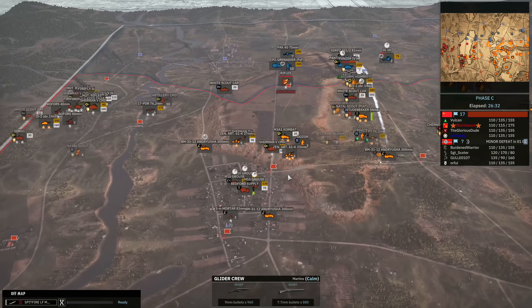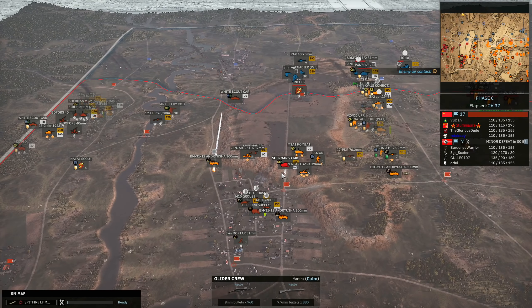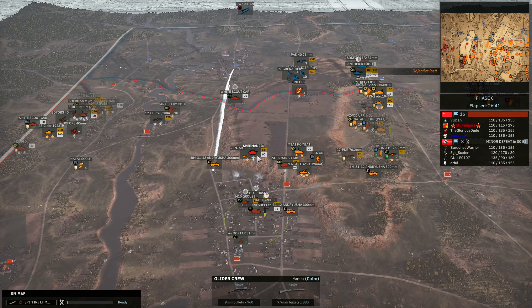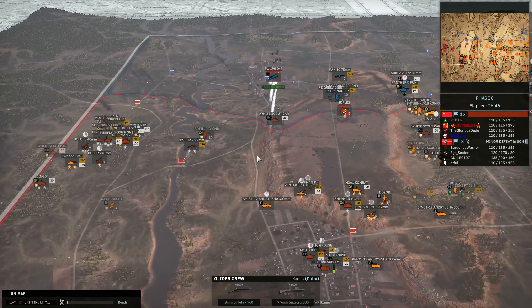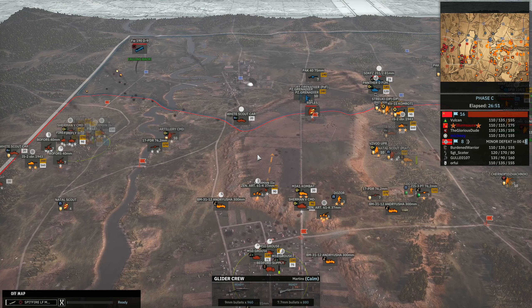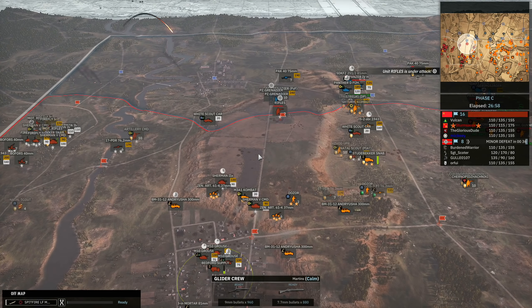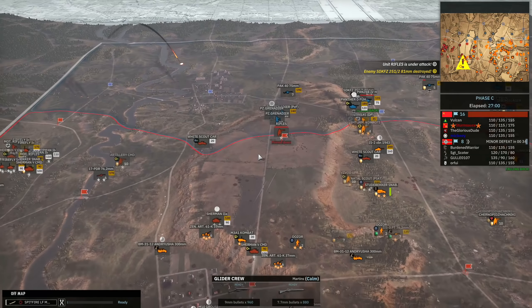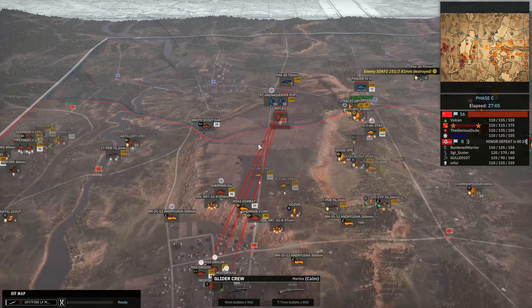It was interesting because usually you see Axis do really well at range, but because of the amount of Fireflies I had and could bring in, that never felt like it was the case. That's one thing really nice about the 6th South African — they can stand up to a lot of axis armoured divisions due to the sheer amount of Fireflies they have. The only issue you're going to have is if you go up against something like King Tigers — that's going to be the main crux of this division, as it is with most. But the nice thing about Fireflies is they're not that expensive and they can very easily penetrate the side armour of a King Tiger — just get your placement right, find those side shots and you should be okay.